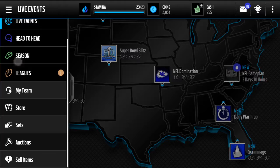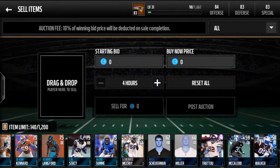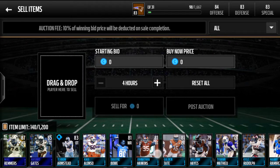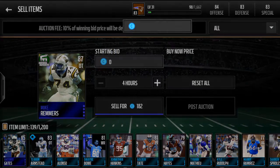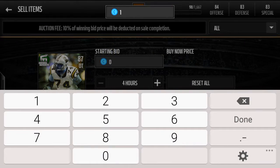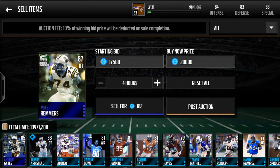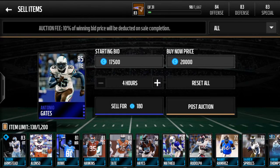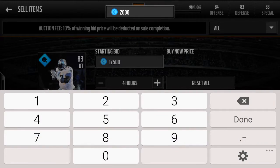Okay, let's see how much those guys are worth. Sell items — we got a lot of players here you could possibly sell for money. I want to see how much Mike Remmers and Antonio Gates sell for. I think this guy sells for like 15–20k, approximately, and Antonio Gates for 7,500.